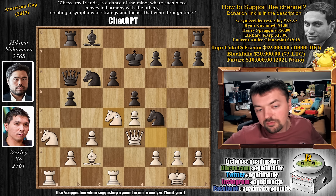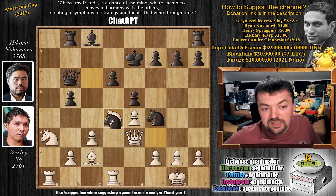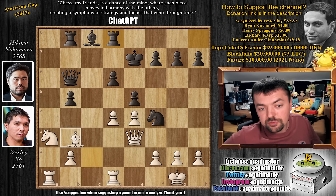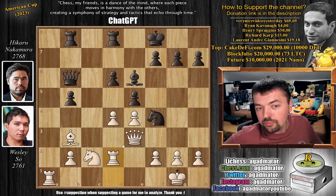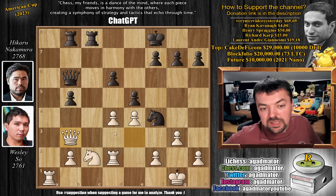So knight to d4 now — not really a sacrifice because if pawn captures then the knight on f4 is undefended. So knight captures on d4, c captures, and just rook to d8. Now Hikaru is preparing to artificially castle with king f8. Bishop to b3, Wesley shifts the bishop to this long diagonal, and now bishop to e6. We have knight to c2 adding another defender, and now king to f8. We have rook to d2 preparing to double up on the d-file if needed. Rook d to c8, shifting the rooks to the c-file, and now pawn to g3 chases away the knight.